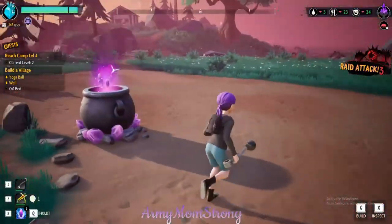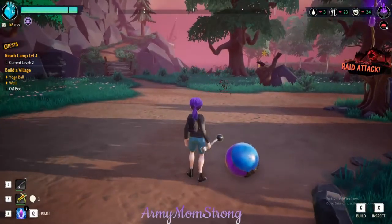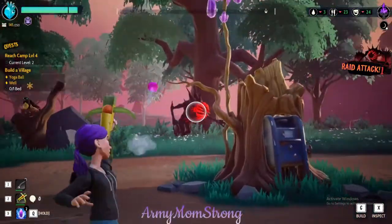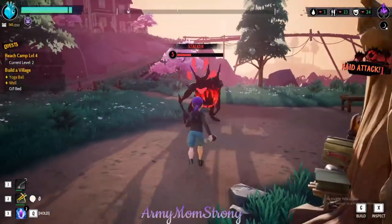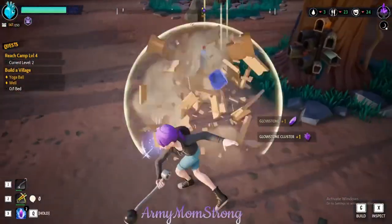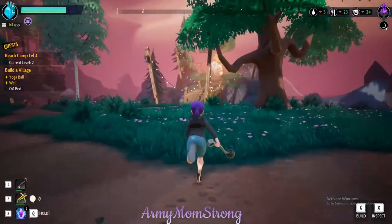Everyone hide — I'm going to get fences put up. Oh there you are — get off my baby's yoga ball. I forgot we need to talk to Playthplay. The raid was not bad at all. Garage drippings, cut kyanite, and an arrow — I'll take that. Let's go see Magpie real quick and then we'll talk to Playthplay.